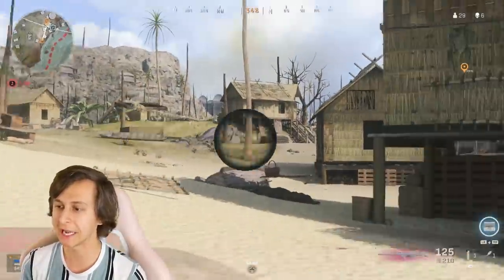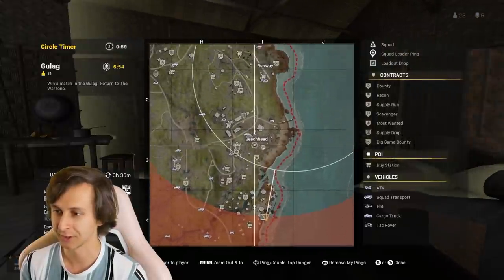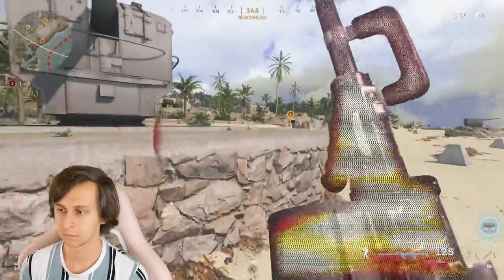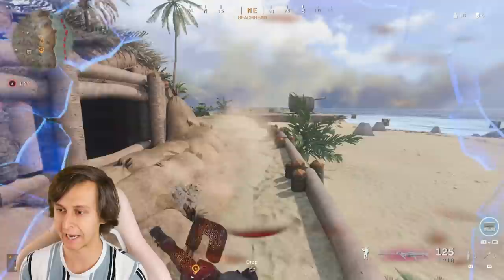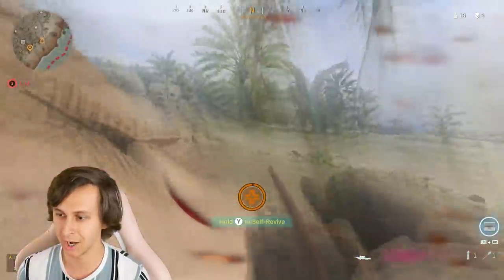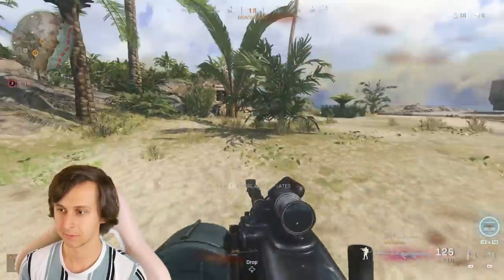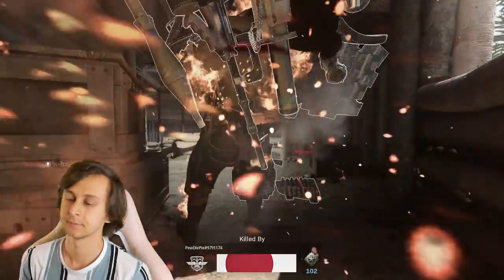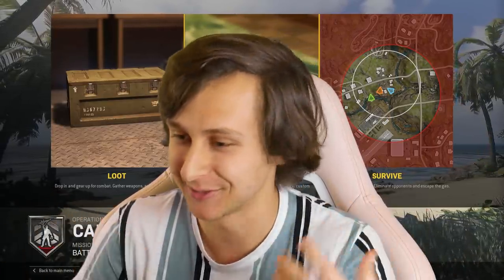Why is my game glitching so much? This happens to me all the time. Let's see where this circle goes — it keeps going up to the top corner, so I guess we'll just move. Someone's trying to snipe me — jeez, he's still trying to get me? Good thing he's far away. I was about to fix my camera and he killed me while I was doing that, which really sucks. Oh well — at least it was one good game.